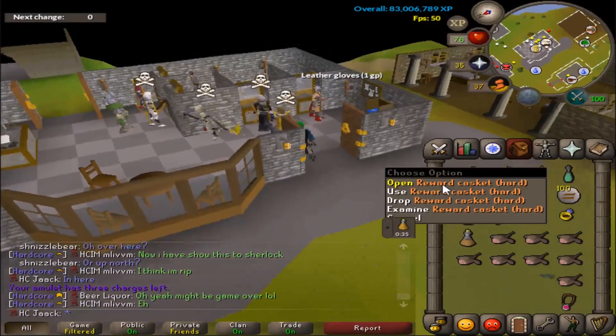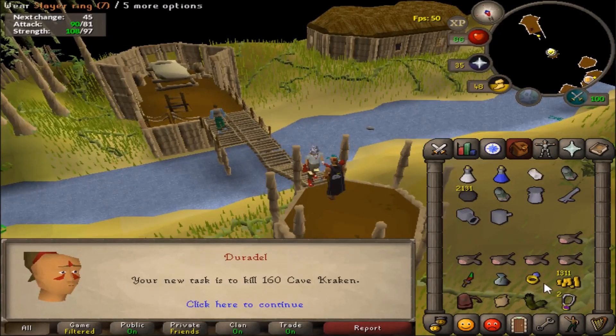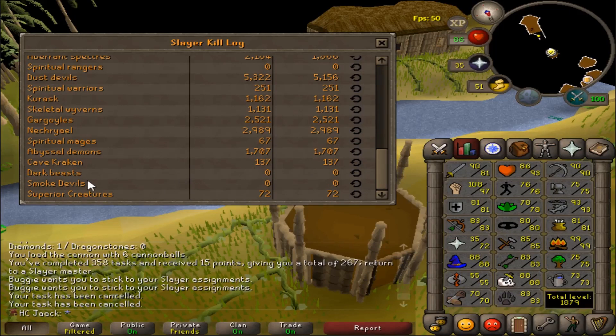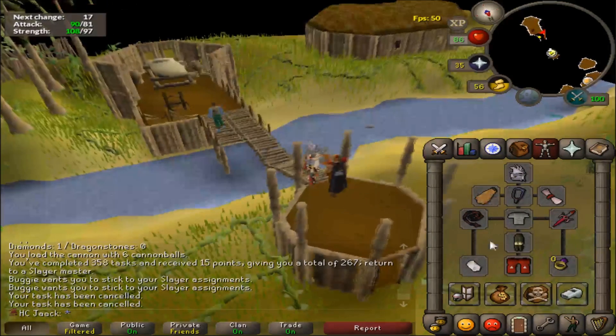Hard Clue Scroll from a Bloodveld — nothing good. Holy shit, 160 Cave Krakens to kill — that is beautiful! I haven't had a Cave Kraken task in a very, very long time. I have 137 KC right now. The drop rate for the Trident is 1 in 200, and I've got a good chance with this task. Hopefully I should be able to kill about 200 with the bracelets.